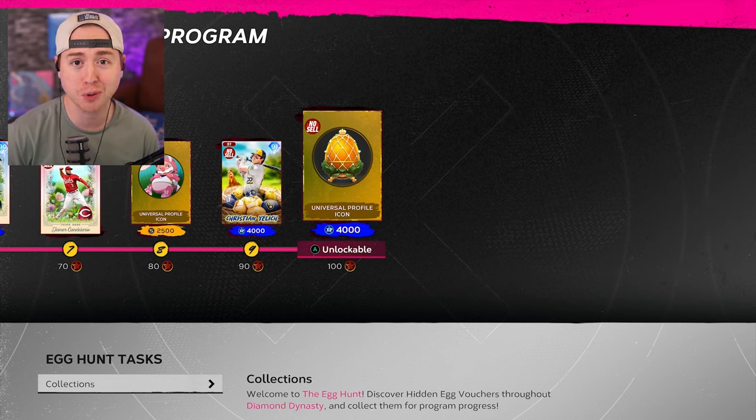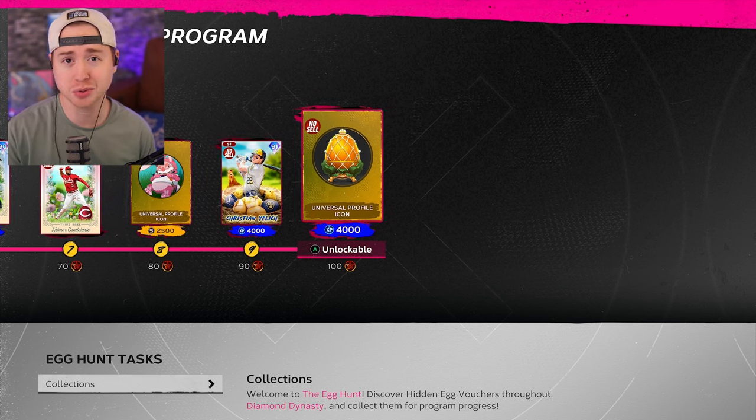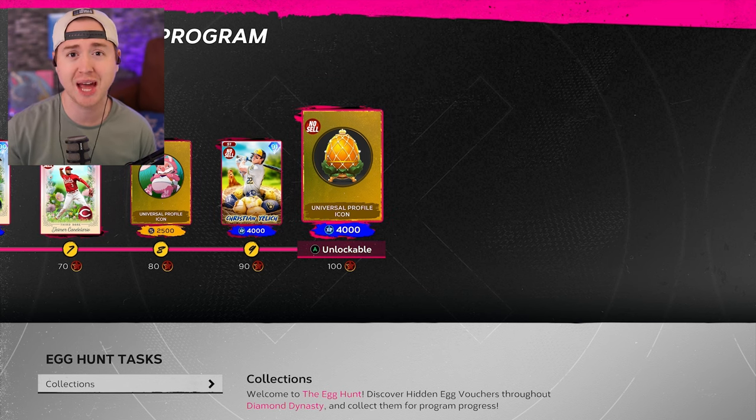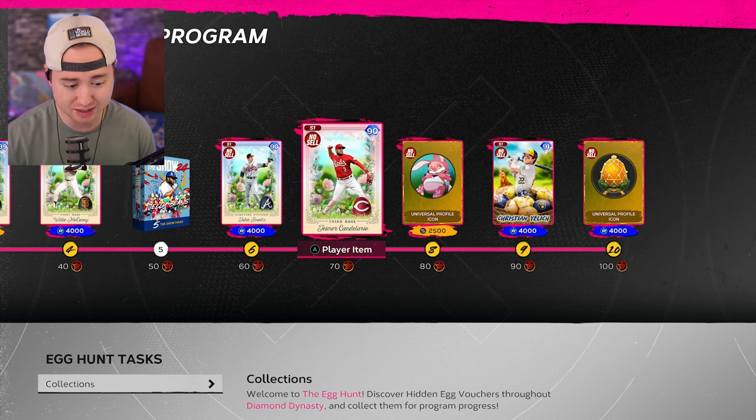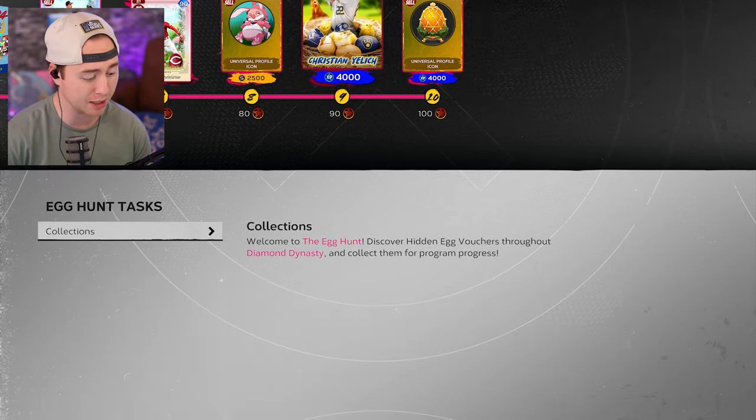If you're trying to complete the egg hunt program in MLB The Show 24, you've come to the right place. In this video, I'll be breaking down how I unlocked every single one of them. As you can see, I have the program completed. In total, this took me about three and a half hours, and a lot of that time was just figuring out what to do — so it's really not that long. You get some really nice rewards along the way, including packs and some sick players.